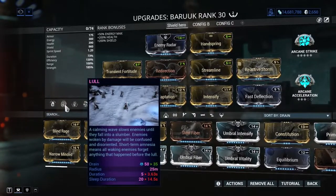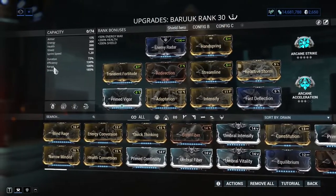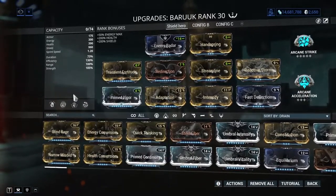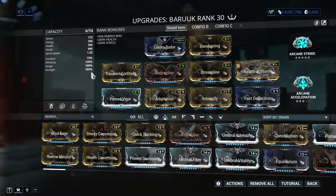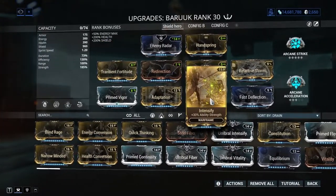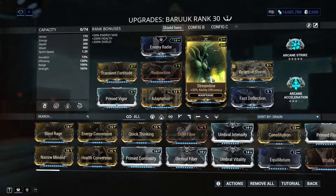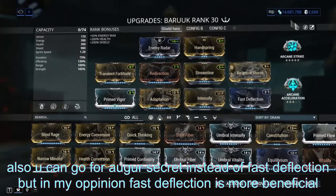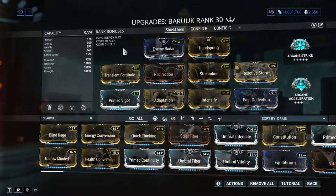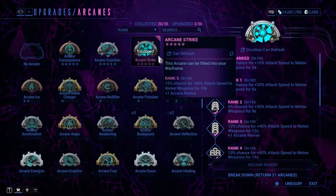For the Warframe build: keep duration between 50–100% so you can recast Lull often enough to keep enemies at bay and reduce Restraint. Efficiency is just quality of life — Streamline is enough. For range, keep it at 100%: increasing range removes damage reduction quickly, and decreasing it makes Elude useless. For strength, get it as high as possible. Transient Fortitude and Intensify work well; ideally you'd use Blind Rage with Fleeting Expertise. For arcanes, Arcane Strike makes a big difference.